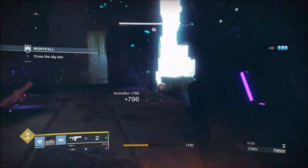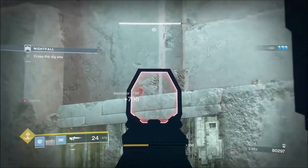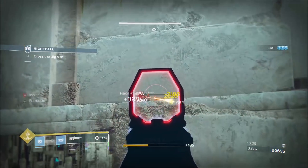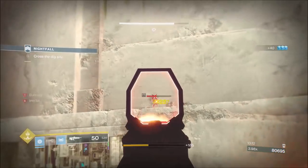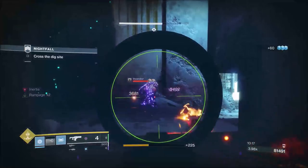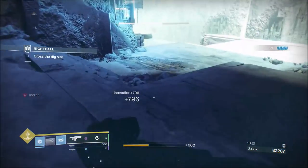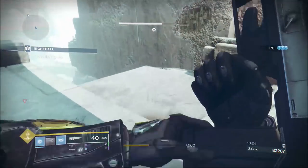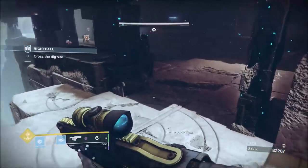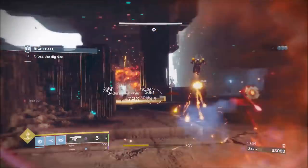Those triumphs you might see pop up are for the Hall of Tribute which is coming next month. When you do the triumphs now they are for getting kills in certain activities using Menagerie weapons or Menagerie armor. It's like a trophy, and you're going to have this Tribute Hall that you can go and view them in. I don't know what else it's going to do but that's what they are - trophies for the Tribute Hall.